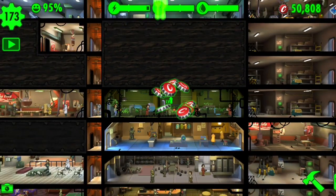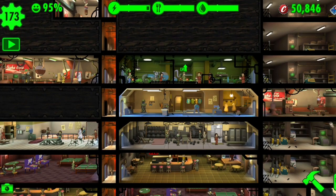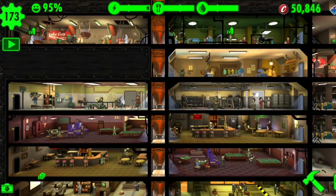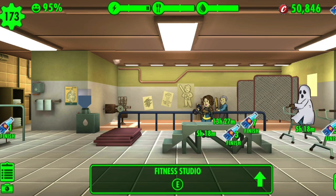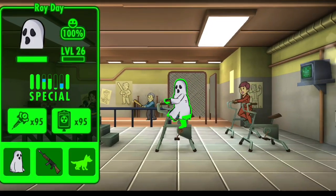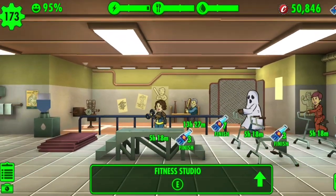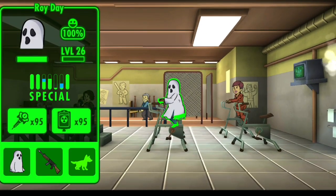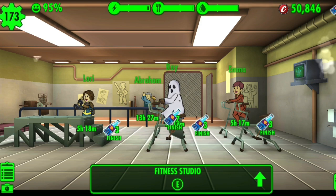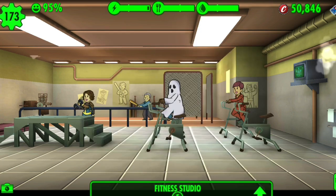It might be worth spending your caps on, but to me I'd rather just build another room. Here in the fitness studio, Roy's training is going to take five hours and 18 minutes to level up one more point in endurance. Let's upgrade this room — it says it increases endurance training speed for 9,000 caps.